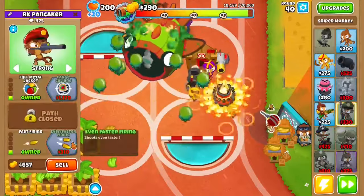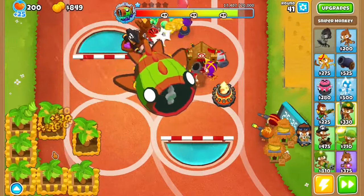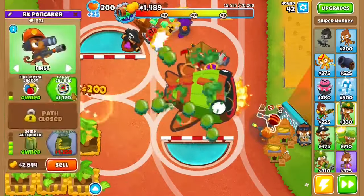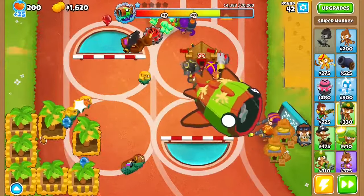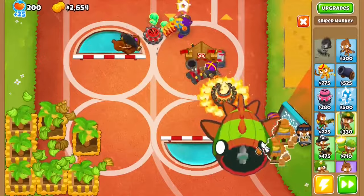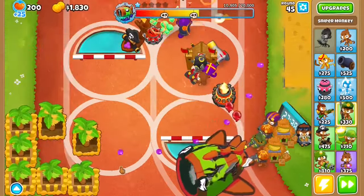Get a Full Metal Jacket with Even Faster Firing, then get another Sniper down here — this should have Camo Shots and Even Faster Firing. Then start saving up to upgrade this. Set this to First and get to a Semi-Auto, then Large Caliber. Get this to a Semi-Auto. Then get another Sniper Monkey, get this one to Bouncing Bullet with Even Faster Firing, and yet another Sniper to Bouncing Bullet with Even Faster Firing.